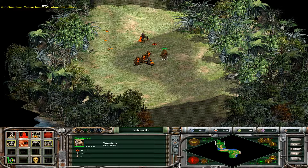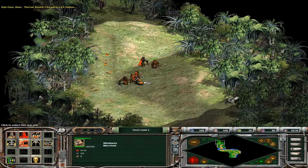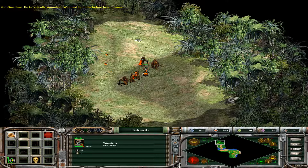You found Chewbacca's father. He is critically wounded. We must heal him before he can move. He can move, but he is still weak. Beware of Trade Federation entanglements on the return trip.